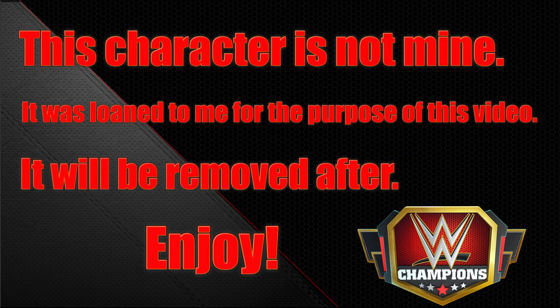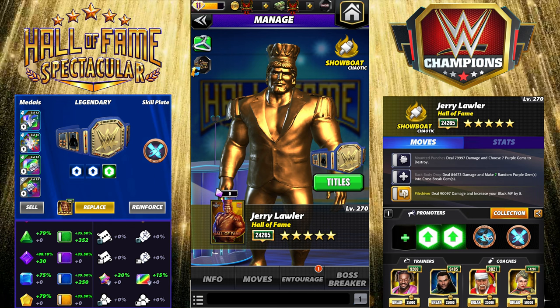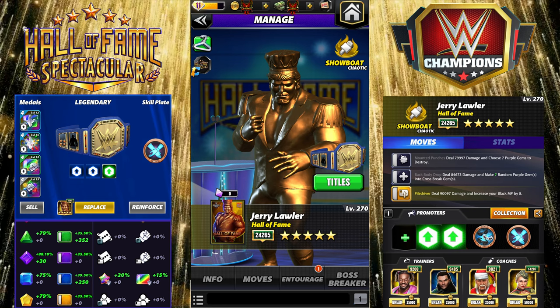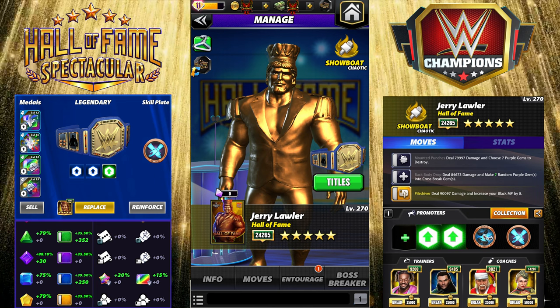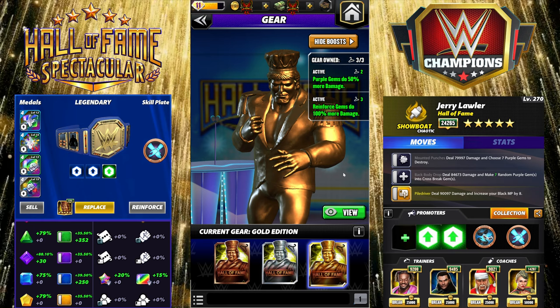Hey everyone, Merix here bringing you another video. This one is going to be on Jerry Lawler Hall of Fame. Lawler is the free card this month's MLC, and he has a lot to live up to with Hall of Fame Piper being the free card before him. Much like Piper, he has two gears available during the month, and also like Piper they are both extremely obtainable, so this preview we're going to have both gears equipped.